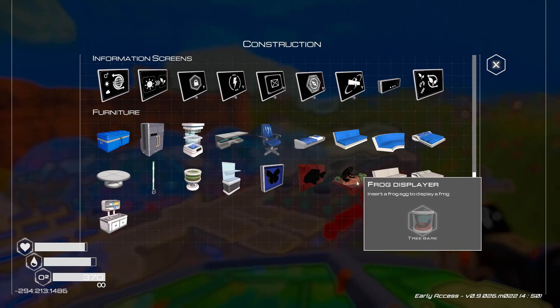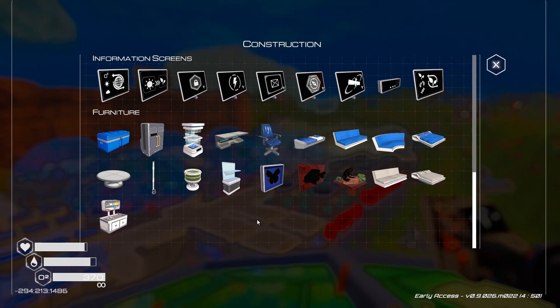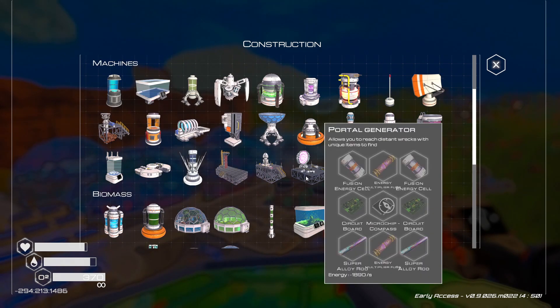The frog display has always been there, and there's the customizable bed stuff we unlocked before that I forgot about — it's just the color that changes. I don't really care about those, but some of the new things added, like this portal generator — that's new and interesting.